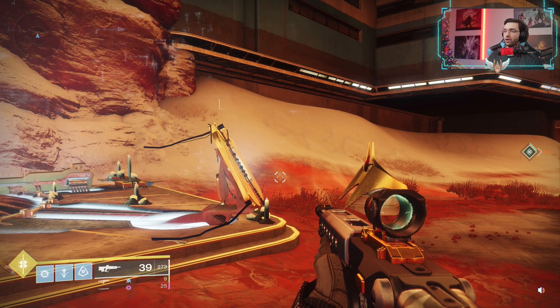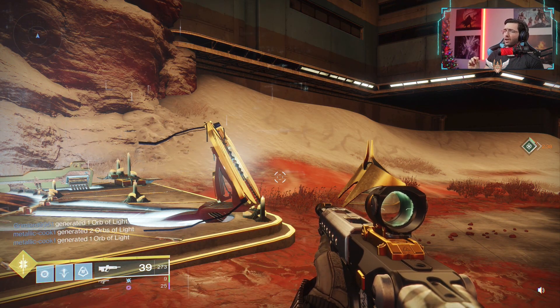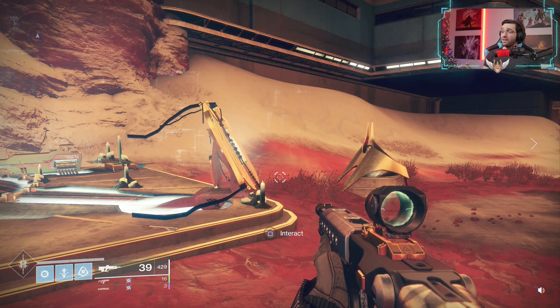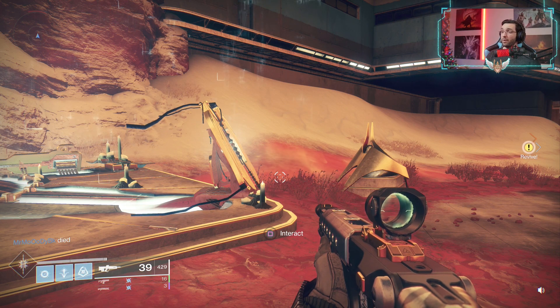The time lost bounties for the Bygones Pulse Rifle are located on the Mars Obelisk, and right next to it is this lost sector that we're going to be running in order to complete these bounties. This weapon is still a beast, so if you're looking for a good roll on this weapon, I believe this is one of the best ways.